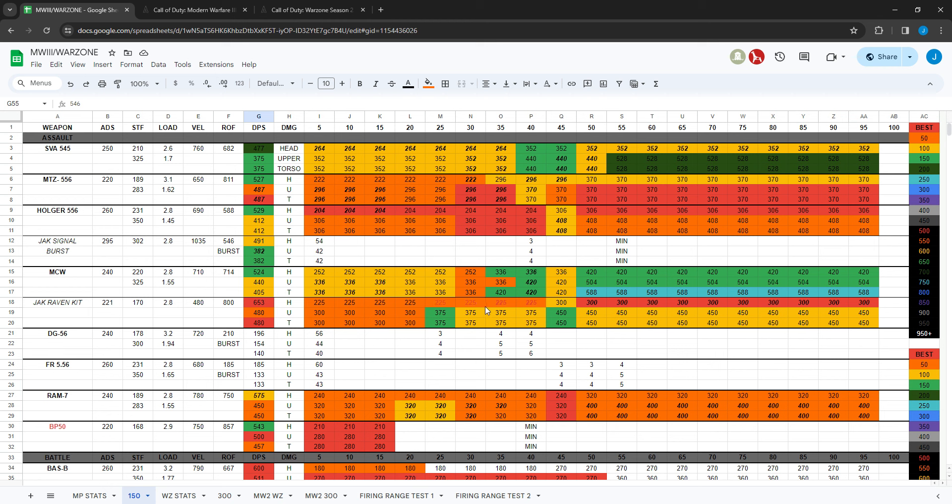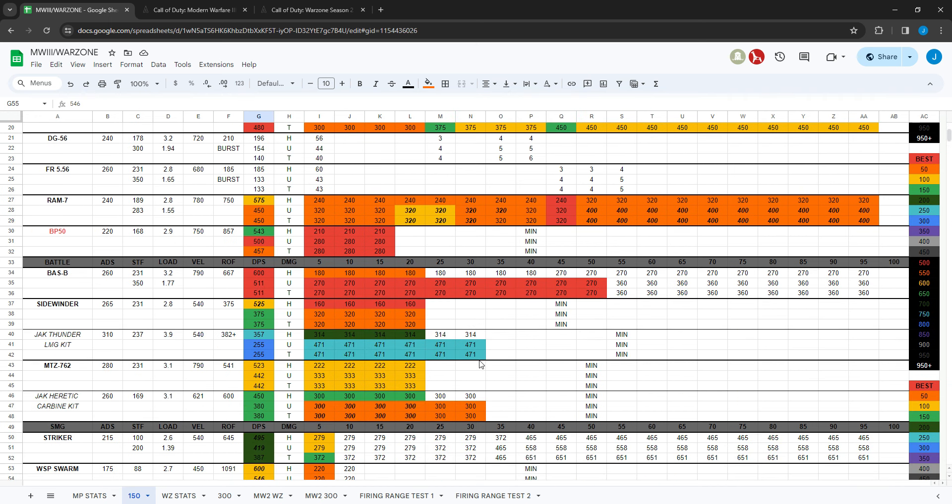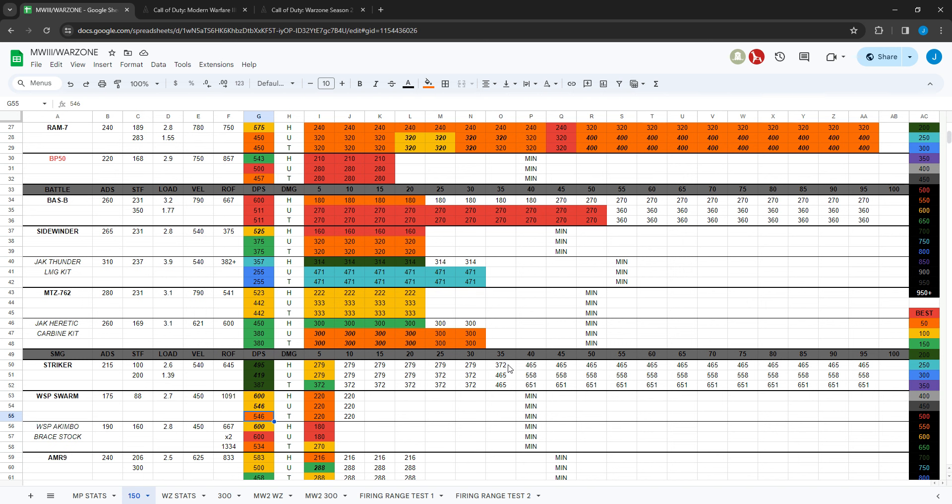They did change the Jack Raven kit damage, but it only changed the headshot time to kill within a specific range — 25 meters out to 40 meters — making it faster, from 300 milliseconds down to 225. But that's only if you're hitting all headshots, which is unlikely. Changes are shown in red for buffs and gray for nerfs. No other changes to battle rifles.